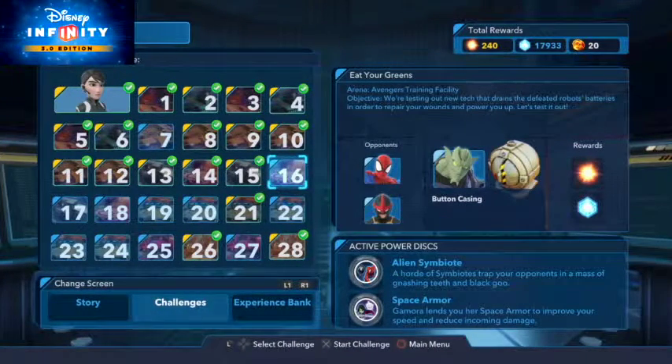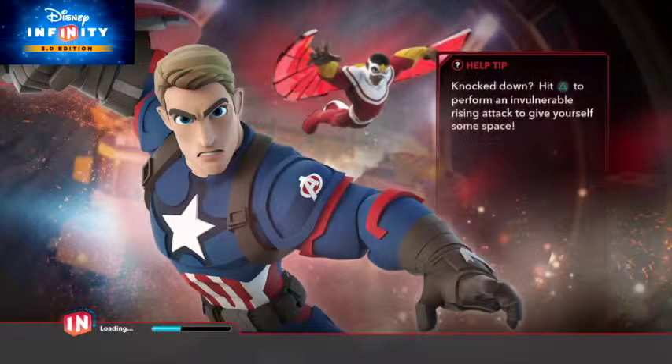Hey guys, this is Abe from DisneyKingdom.com with a Marvel Battlegrounds gameplay video. I'll be showing you the challenges mode. We're going to be doing a Green Goblin's challenge here, and it looks like it unlocks a button casing toy for the toy box. So this will be fun. Let's go ahead and load it up and show you what this is all about.